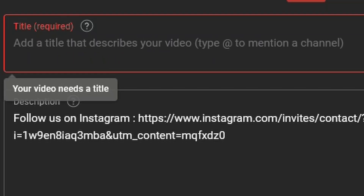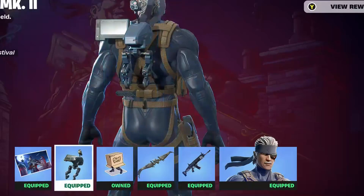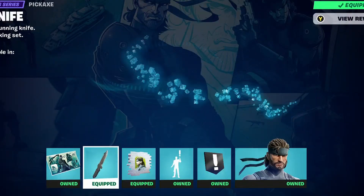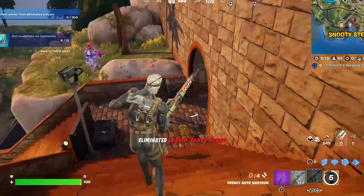Now you can play as Old Snake. Let me change the title of the video. There we go. Now I can use the glider, have the Metal Gear Mark 2 as your backpack, and instead of the pickaxe, you have Snake's knife. Now I'm ready to play the events of Metal Gear Solid 4 out in Fortnite.